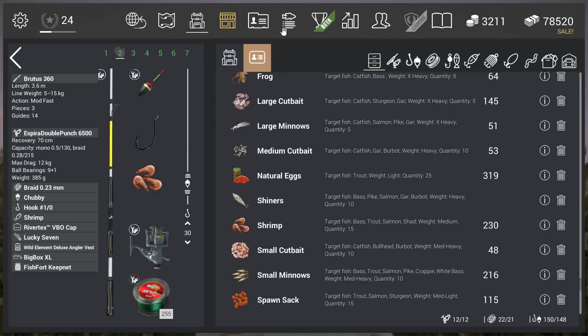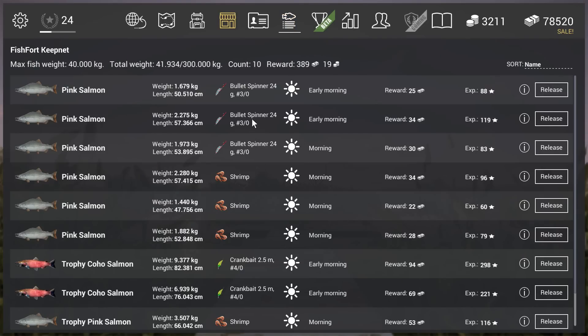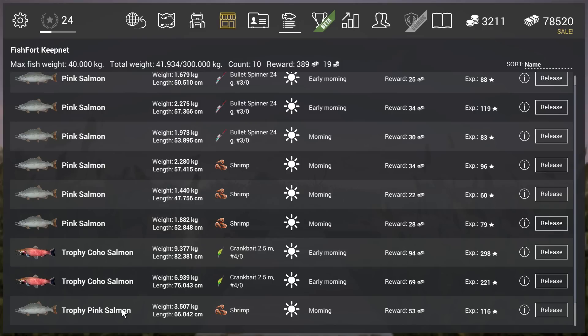I did that first with the bullet spinner and then went with the bobber. A 1.4 kilogram fish gets you like 22 currency and 60 experience. A funny video — you guys now know how to catch a trophy because I got the trophy. That's it, guys. Thanks for watching. Give me a like if you enjoyed, subscribe if you like my channel, and I'll see you in the next video. Bye bye!